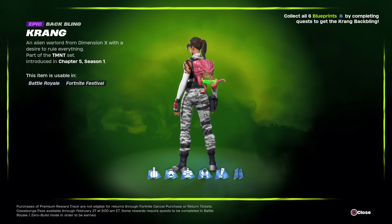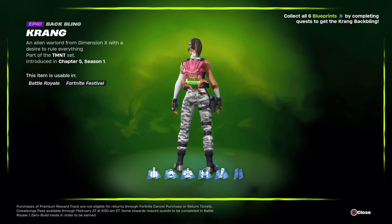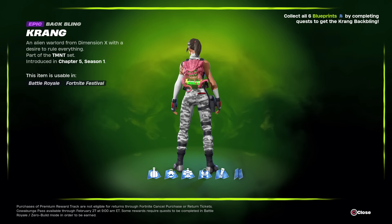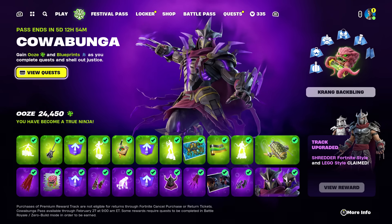So chances are the fifth item could be related to Krang — possibly his android body, which would be sweet. A lot of people are saying Casey Jones from the Teenage Mutant Ninja Turtles, or in the music pack it mentions Bebop and Rocksteady, so possibly one of them. Who knows what it's going to be, but we'll probably get wind of it tomorrow.